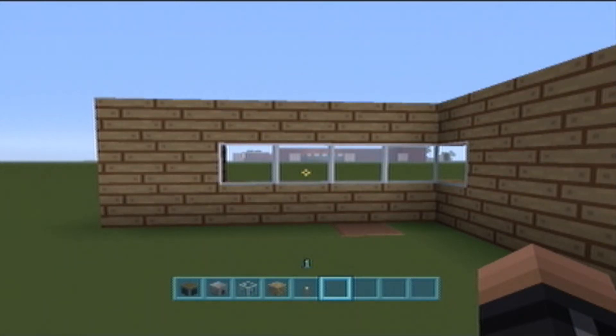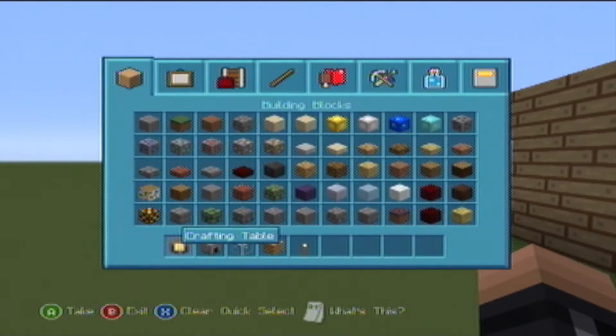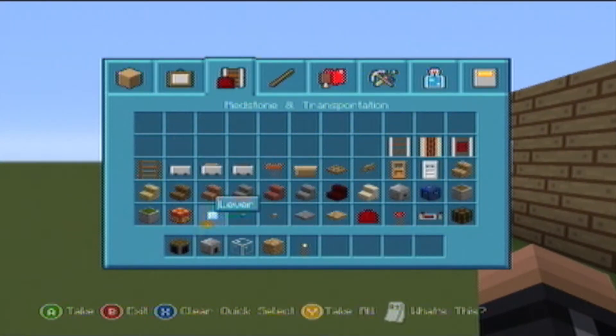Hey guys, what is going on? Welcome back to RealLifeHurrah. Now we're on Minecraft Xbox 360 Edition. I'm using the plastic texture pack, just so you know, so the blocks look a little bit different.